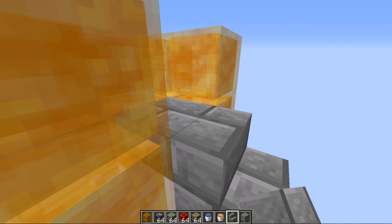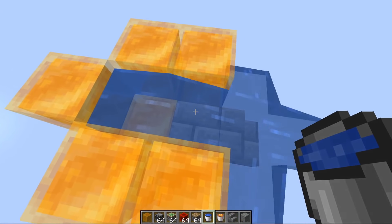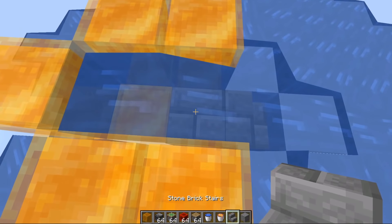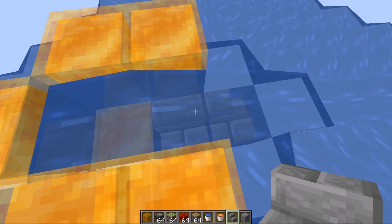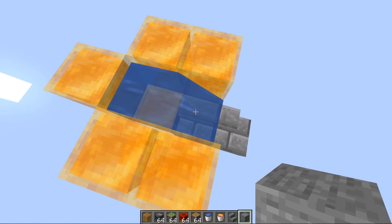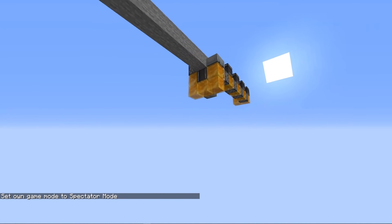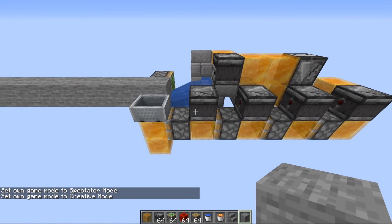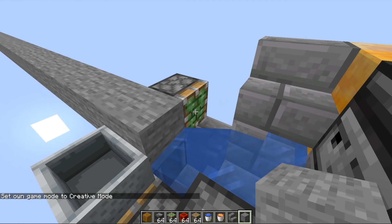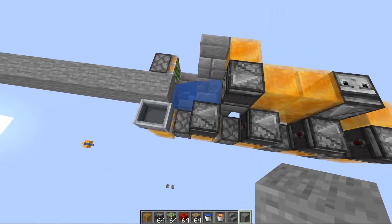If you put stairs upside down and waterlog them, notice how there's no surface area even showing, and water placed nearby will kind of ignore it and flow outwards - it has to be exposed to it. Now I didn't add this trick to the machine because you end up having to push two water sources, which makes it more complicated, since each of them has to be pushed by a sticky piston that is briefly being pulsed. It's a little easier just to make a small cradle to hold the water from escaping.